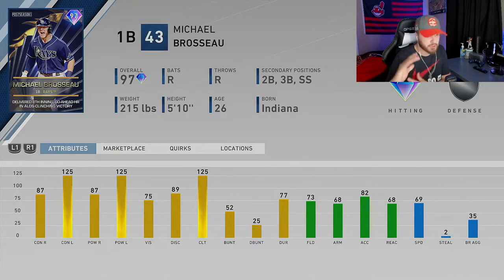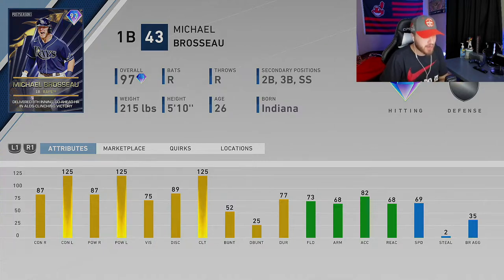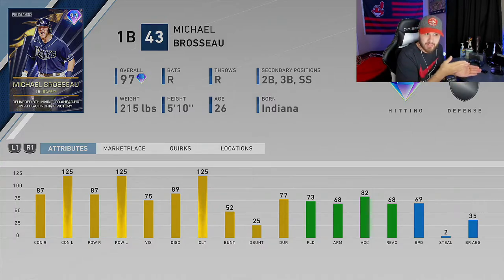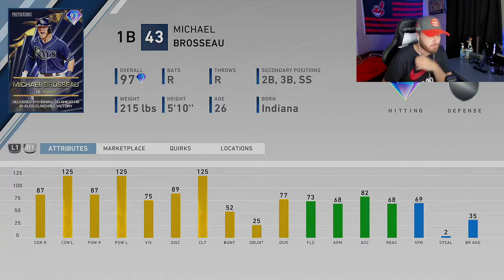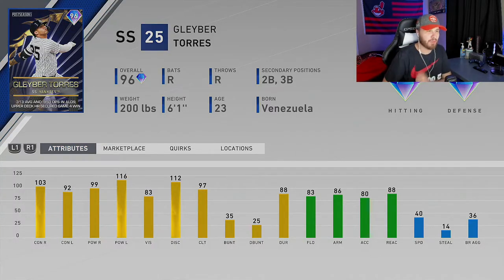Let the memes roll because I'm gonna butcher this last name — first baseman from the Tampa Bay Rays, 97 overall Michael Brosseau. He has secondary positions of short, third, and second base, so he plays everywhere in the infield except catcher and pitcher. He absolutely demolishes left-handed pitching with 125 on each side — pretty respectable against right-handers as well. Platoon him off your bench against a lefty like Chapman or Crochet — another good piece of content.